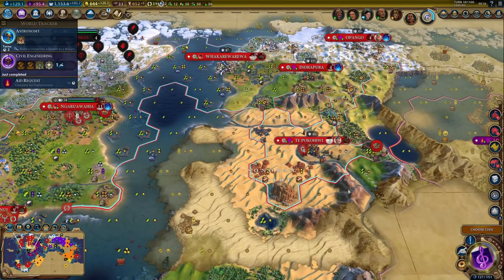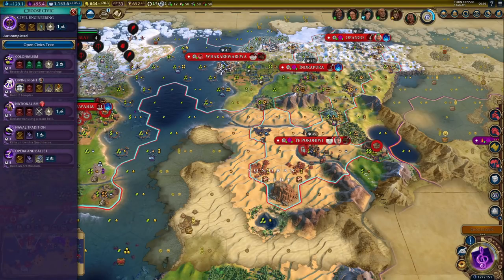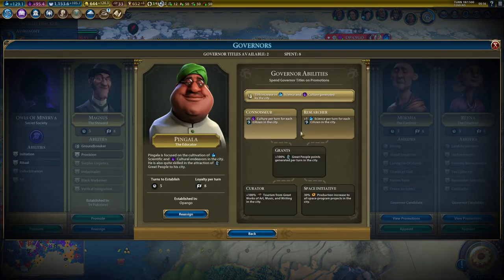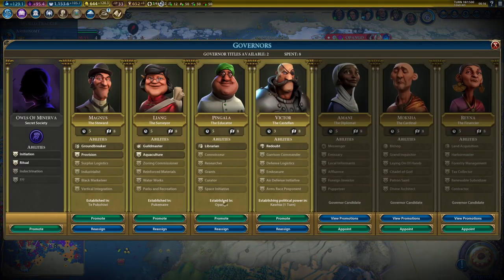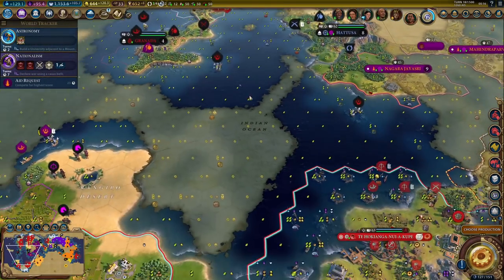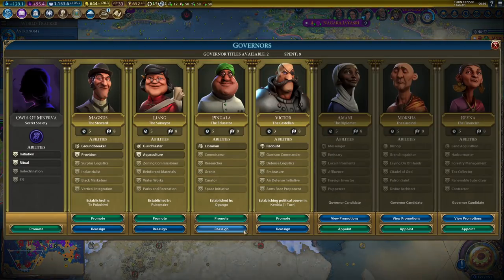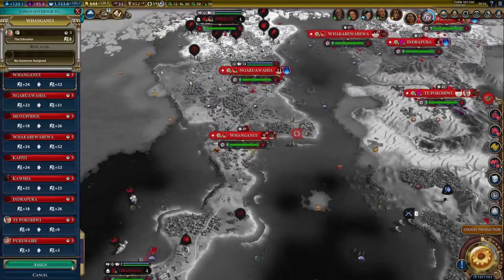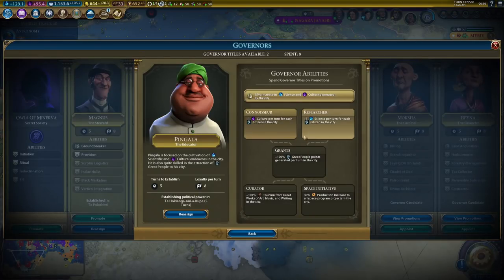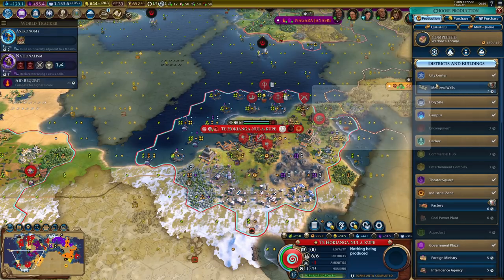So that's 19 turns to Petra - it will actually be faster because the city is still growing. Next up I don't need a few more turns in nationalism, so let's do that. We got a governor title, so researcher. Where's Pingala right now? Opango. Yeah, I should move Pingala elsewhere - to my capital obviously. Off you go and promote. Let's go for the signs.